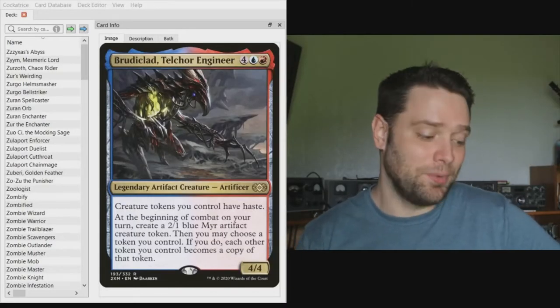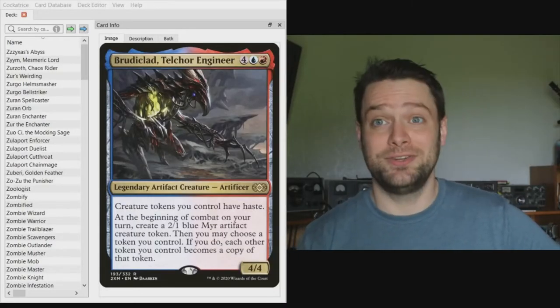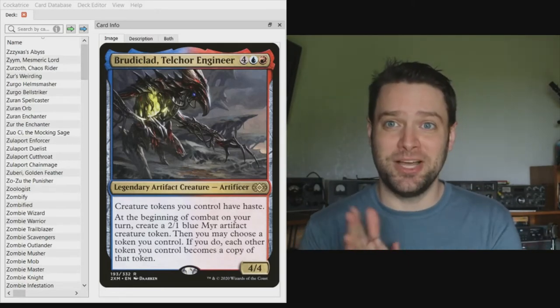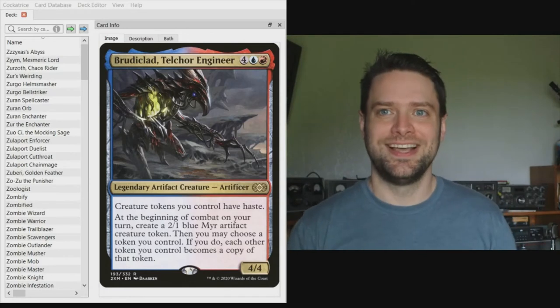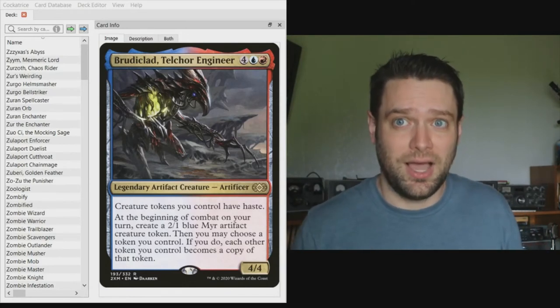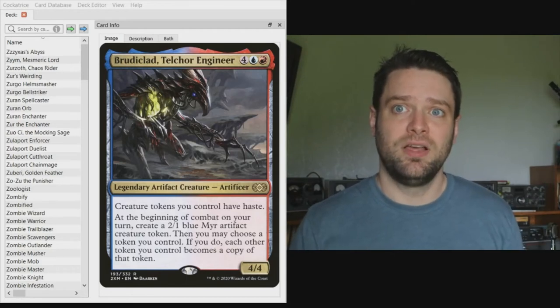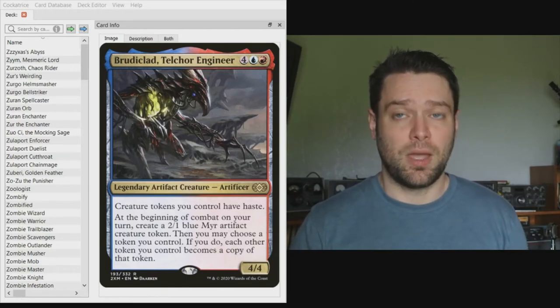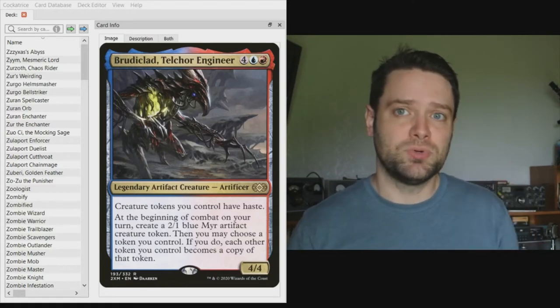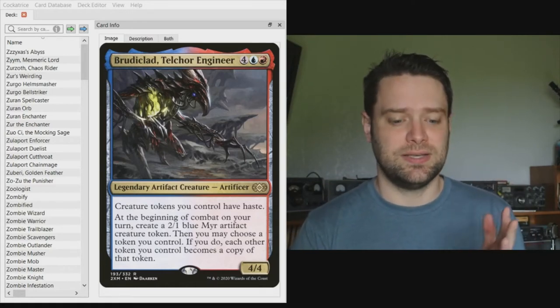Today I'm going to show you how to make a blue-red tokens deck using Brutaclad — and we're going to do it on a budget. This is not the best token commander necessarily; I really love the Locust God for this, but I wanted to go a different route because a lot of people build the Locust God.